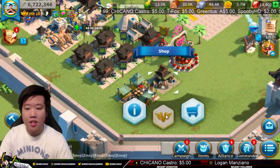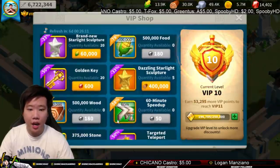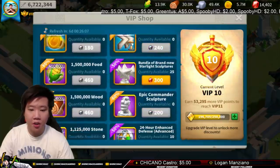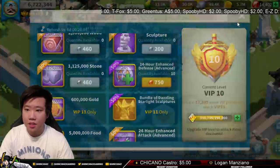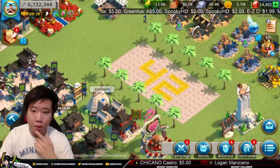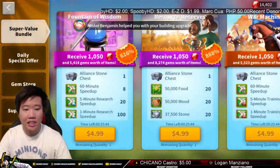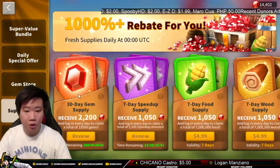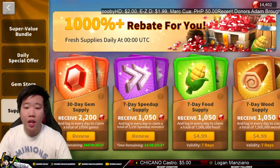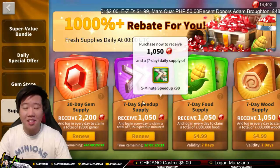Another thing I did is I raided the VIP shop. As you can see, I have bought every speed up and all the resources there as well. I also raided the courier shop a lot. I bought the supply depot — the 30-day gem supply and also the seven-day speed up supply — so I get 90 five-minute speed ups. This is very helpful. I think I'm going to renew this once it's done. It's so worth it, and next time I can use majority of the speed ups here for training.